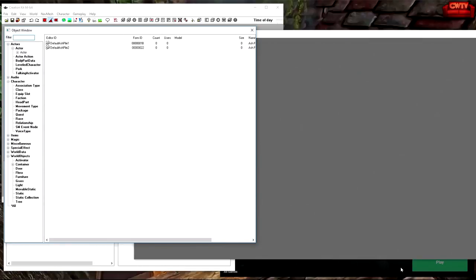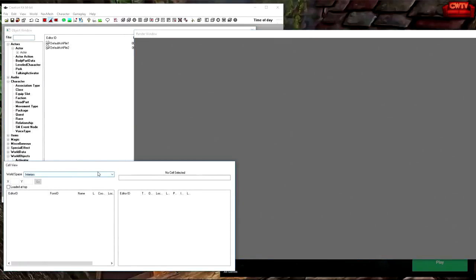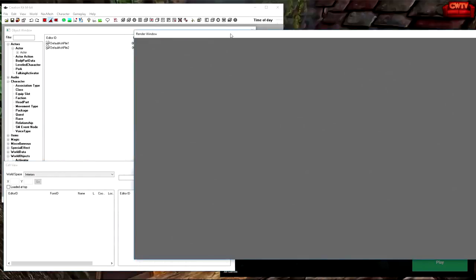The first thing we've got to think about is the resources that are going to be required for our mod. We require very few resources — everything we need is going to come directly from Vanilla Skyrim. So the first thing we do when we load Creation Kit is go to File and then select Data.